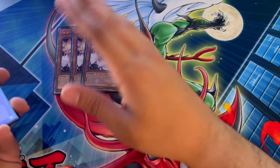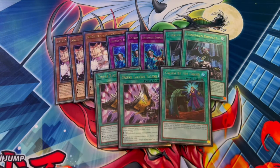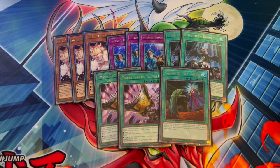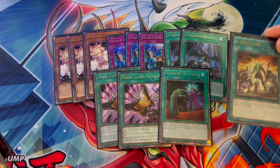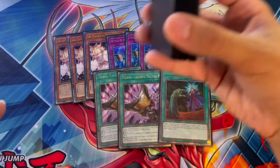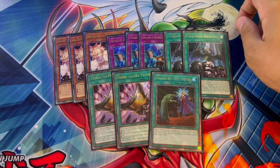Moving into the non-engine, we are playing a decent amount of hand traps and board breakers — a mix of both, which makes a lot of sense in this deck. Three Ash, three Imperm, two Droplet, two Talent, and one Called by the Grave. Droplet is absolutely insane — going second, you activate Hero Lives, chain Droplet, send a Hero Lives, and hit an opponent's monster. It works so well with your power spells. Talents in this format is absolutely broken going second, and even going first since so many people are playing hand traps.